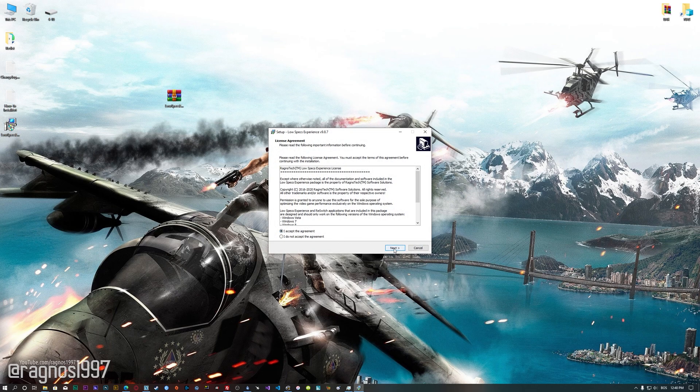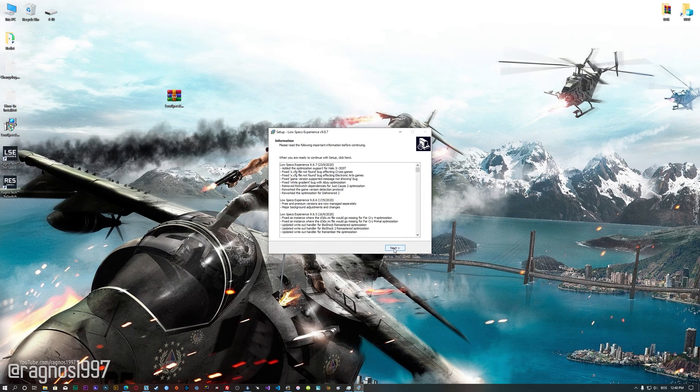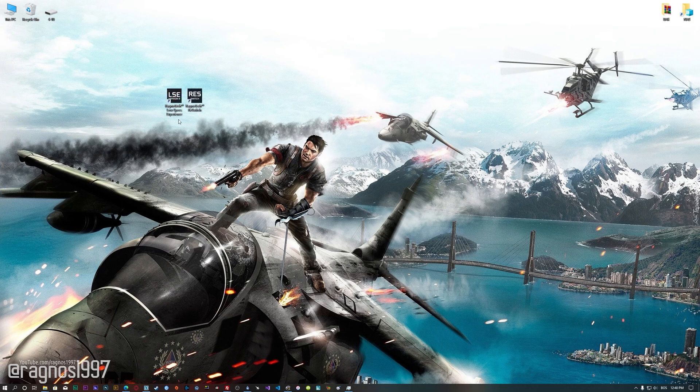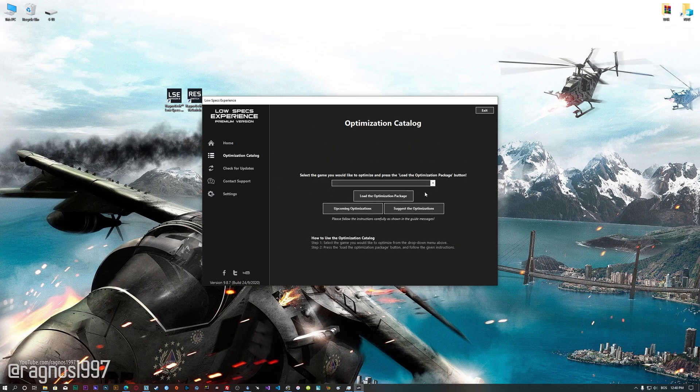First of all, start the installation process for the Low Specs Experience. Once it's done, start it from the newly created Desktop shortcut and select the optimization catalog. From this drop-down menu select Just Cause 2 and then press load the optimization package.